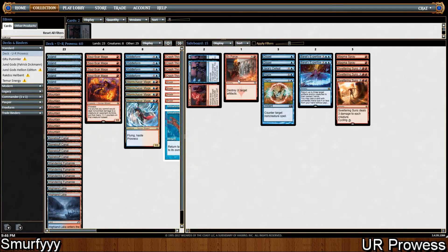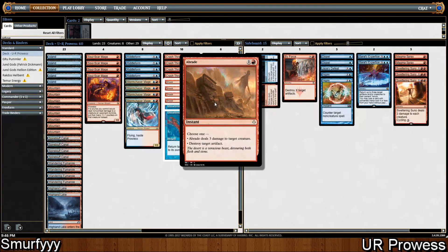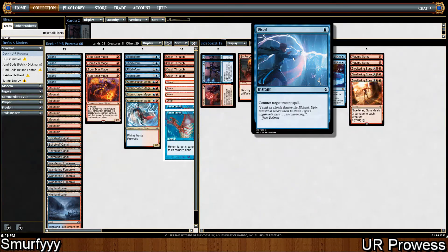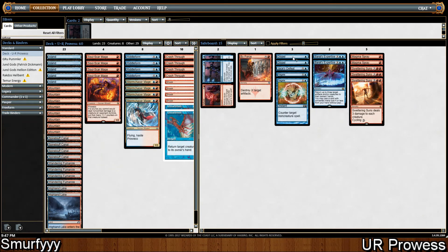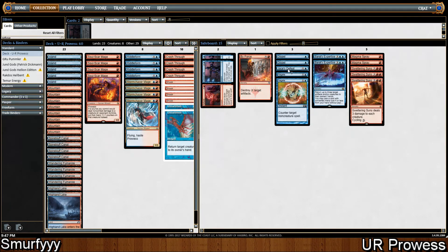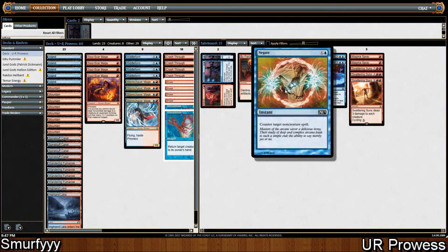One by Force to destroy a bunch of artifacts — if you're up against an artifact deck, you can bring that in. For counterspells, we've got 2 Dispel, which is good against control decks and also against decks with lots of removal, like dispelling an Unlicensed Disintegration — very efficient. One Jace's Defeat for blue decks; if you can hit a Jace with it, it's incredibly powerful. And 2 Negate, which is pretty obvious — if you need to counter Planeswalkers, board wipes, or big spells.